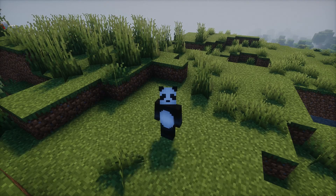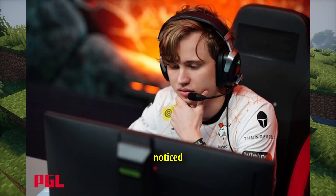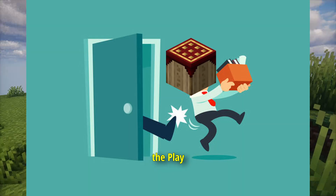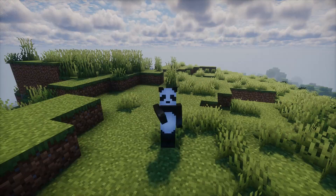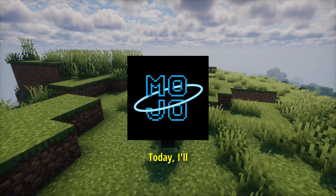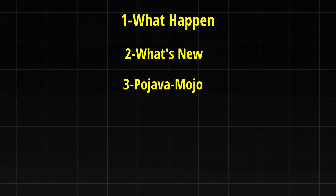Hey guys! So if you've been playing Minecraft Java on Android using Pojav Launcher, you might have noticed something weird — it's gone from the Play Store. But guess what? It's back, just with a new name: Mojo Launcher. Today I'll break down what happened, what's new, and whether you should switch.